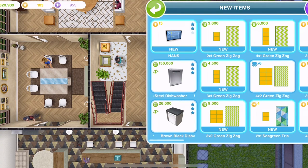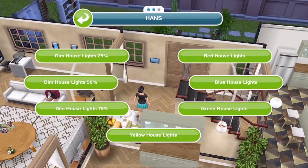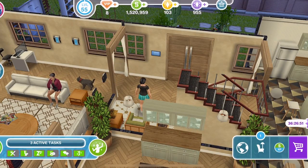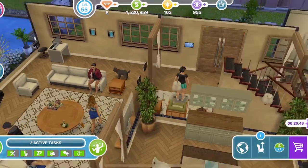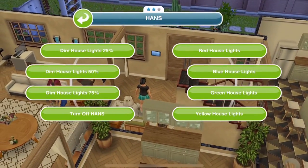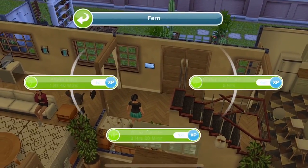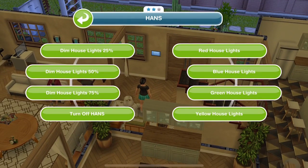Hands costs 15 LP after the first free one. Let's check hands out — if we click, we can dim house lights by 25. That's nice. Dim house lights by 50 — I think I'm going to prefer the dimming rather than the colours. I like the dimming. Turn off hands — so that means it comes back to normal.